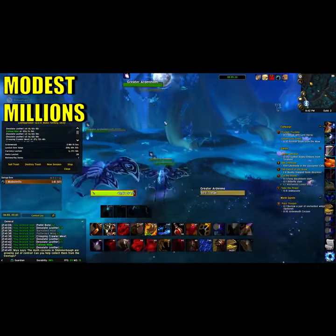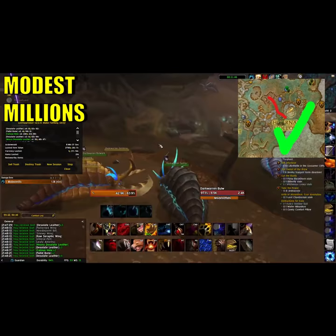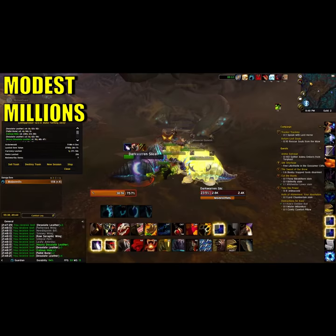Hey everyone, this is Modest Millions and today I want to show you some changes to the Ardenwild skinning and meat farm route that can truly optimize your gold making potential. Instead of doing the full loop around, you're going to go straight up, grab the gorms, and skin them. This route is super compact and gives you a route that drops every kind of meat in Shadowlands.